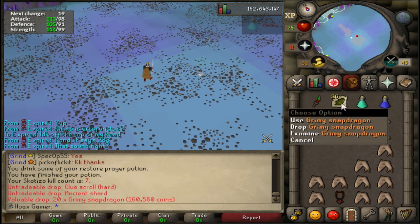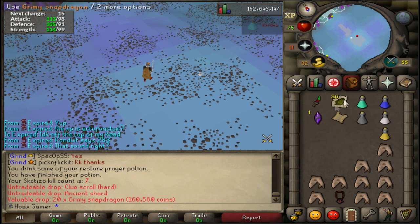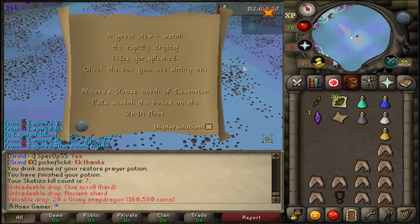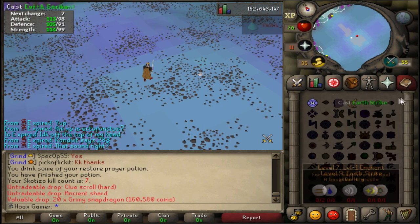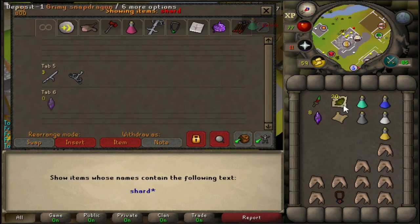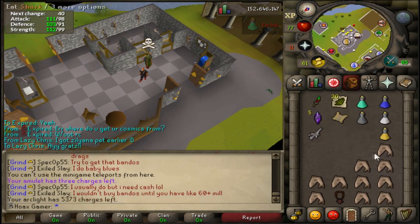Just killed Skotizo and that drop was really good - got 20 snapdragons, that's 20 super restores, a really good drop. Also got one ancient shard and one hard clue scroll. Let's go get this done, but first I'm going to charge up my arclight. I now have 8 ancient shards in total.